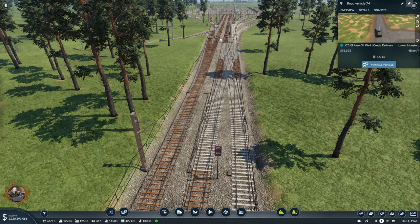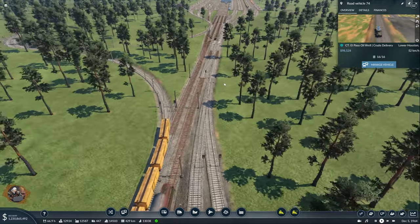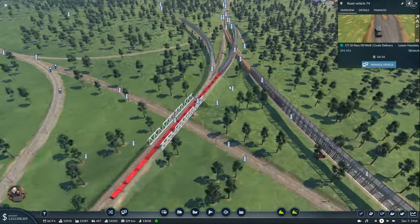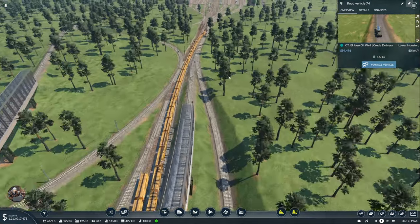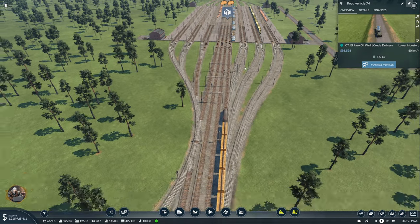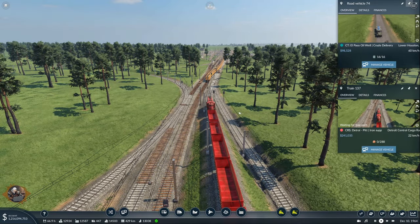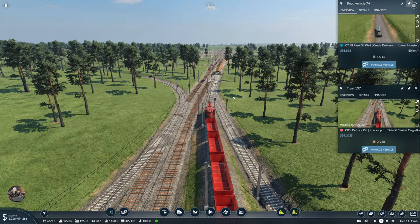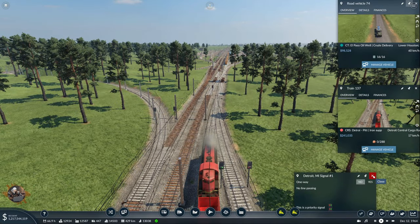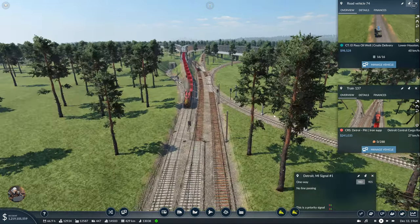They're joining together and then we have an X junction here. This allows two things to happen: those two things to be able to go to the main line and also to have a direct connection to the northeast distribution center. We have a train here which is going to have to wait a little bit before it can go. I introduced back the priority signals and I will use them sparingly in places that I really need them and I will see how it goes.